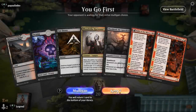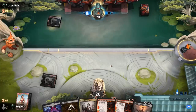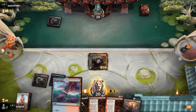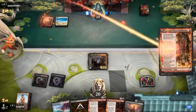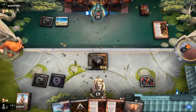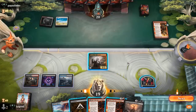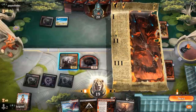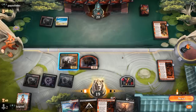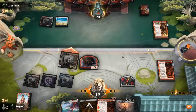Game three — we're on the play and the hand is fine: Harvester into Fable if we find a third land. Opponent is on red-white, and turn two Kumano signals an aggressive deck. We could attack with Harvester or keep it back to maybe block a hasty creature next turn. A Cavalier as a 4/4 would be hard to block with Harvester alone, so we'll try to race for now.